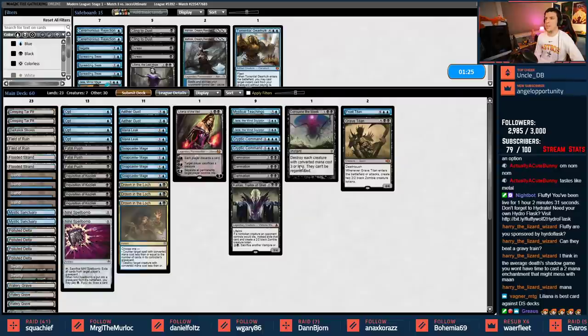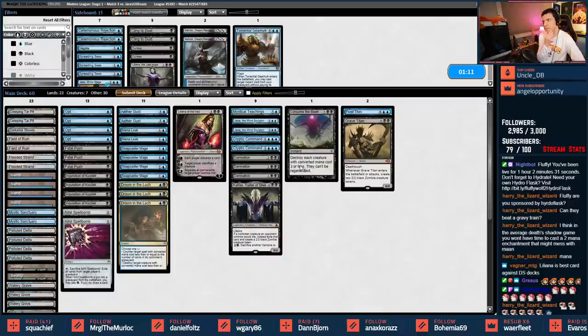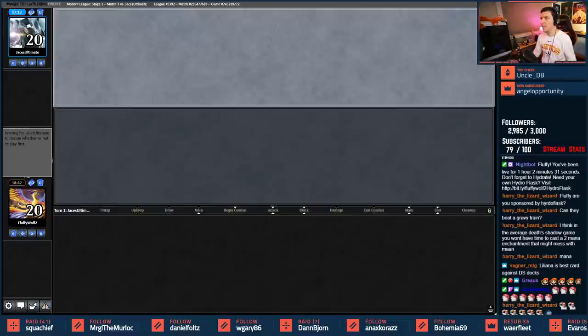There's definitely value in Frost Titan but also weird value in Torrential Gearhulk with Drown, Fatal Push, and Cryptics. It comes in at six mana - it could flash back Nihil Spellbomb. Something tells me I'm going to Mystical Teachings and just consume this person. This hand looks completely fine - just have to deal with the first couple of turns, then it's history. Lead with Flooded Strand, get Basic Island.